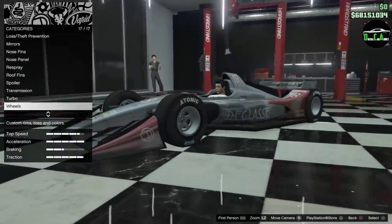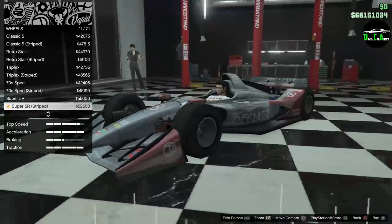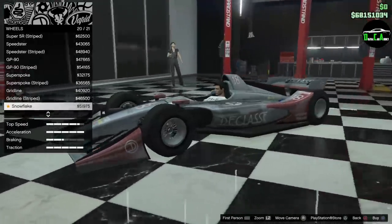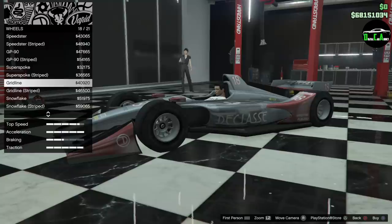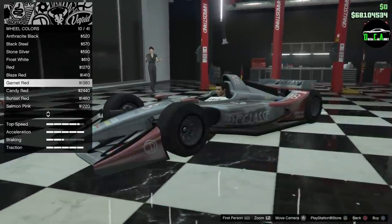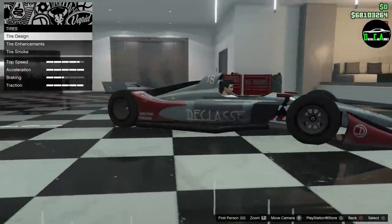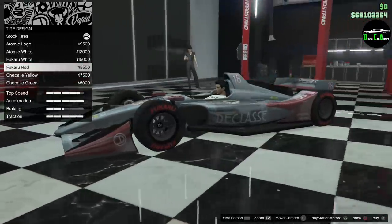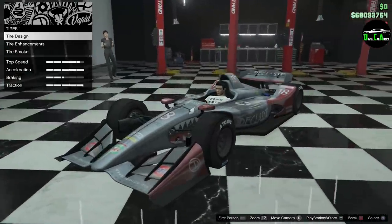Transmission and turbo are sorted. For wheels, we've got all the different open-wheel options — can't call them all F1 anymore since we have an Indy car now. My favorite are the grid line wheels — love those. Going with grid line with the stripe, and we'll do the stripe in red to match. For tire design, we'll go with the atomic logo — the plain one is nice.